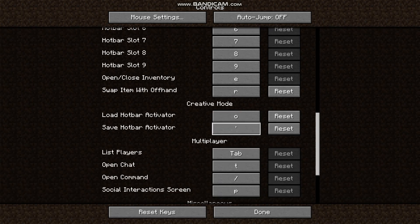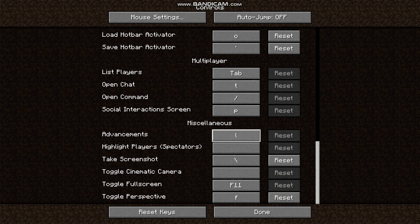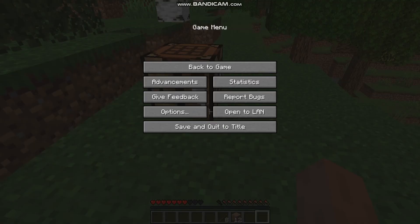I changed some of these because I don't really do that stuff. To take a screenshot, I just put it as left slash. And to toggle my perspective, I did F. Those are my controls, if you want to know.